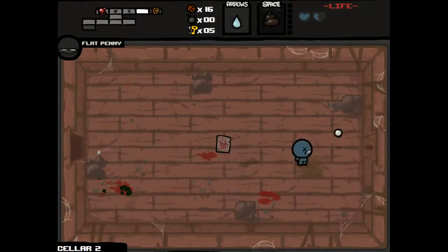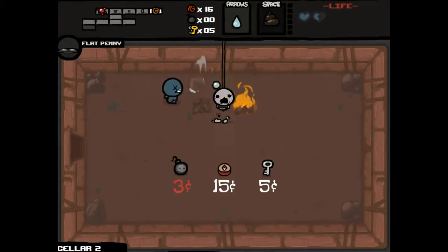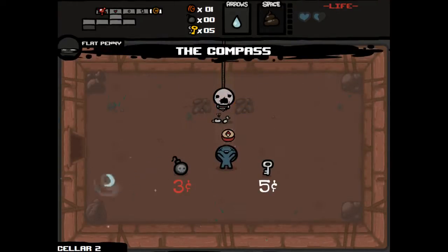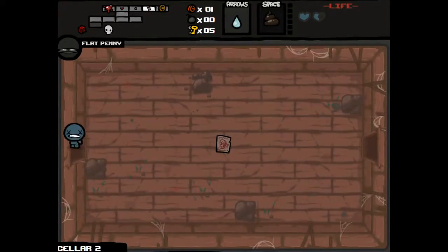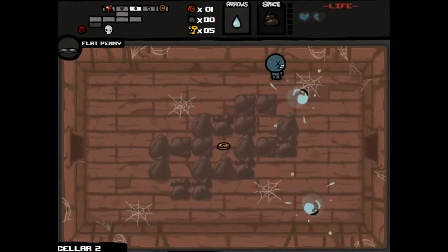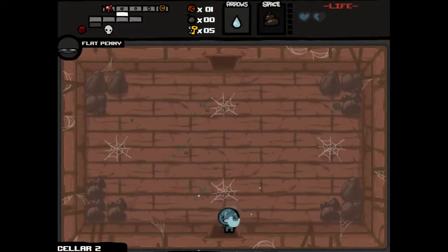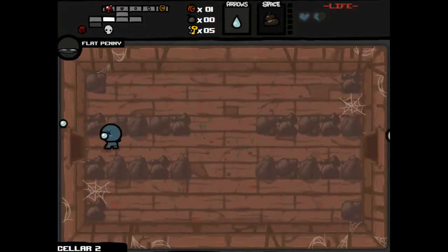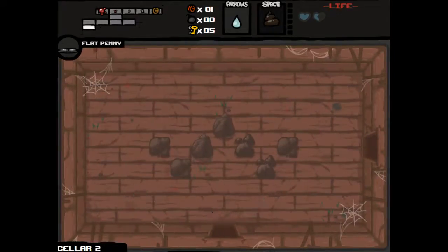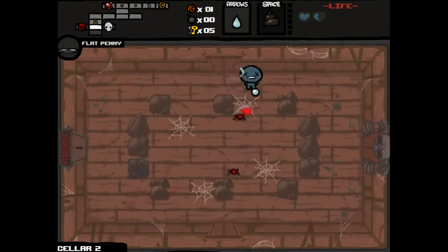This is Cellar 2, so we're not gonna get Greed or anything. We're set to go in here and pick up the Compass, which is pretty much exactly what I wanted. That will show us the general location of all the icon rooms. So you see there's an arcade and the boss room down there. It doesn't show us how to get there, but usually you can reasonably infer or guess.